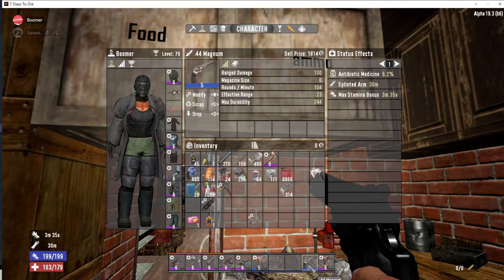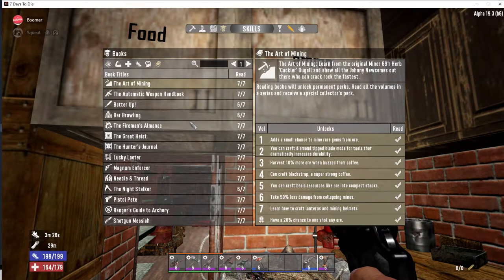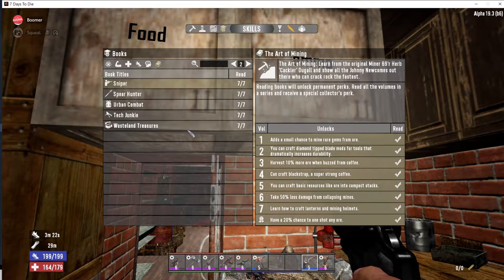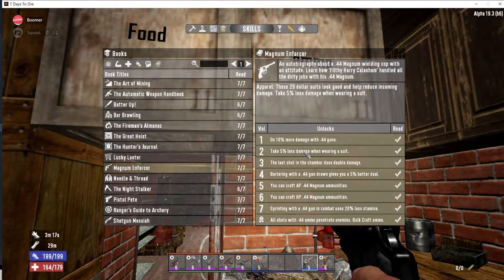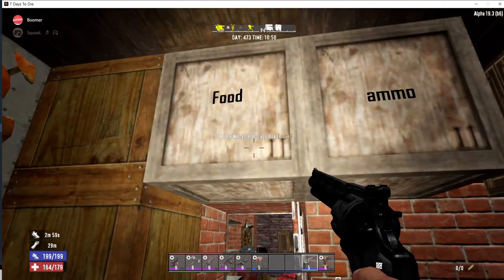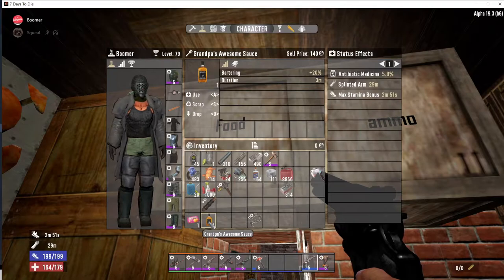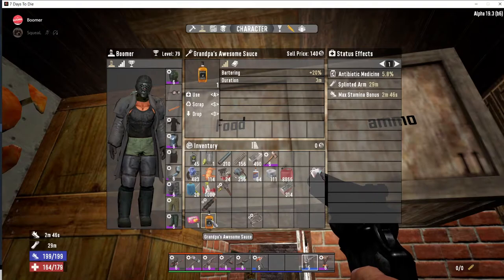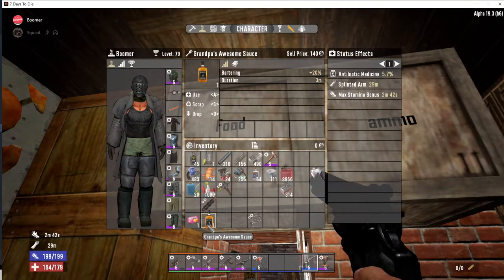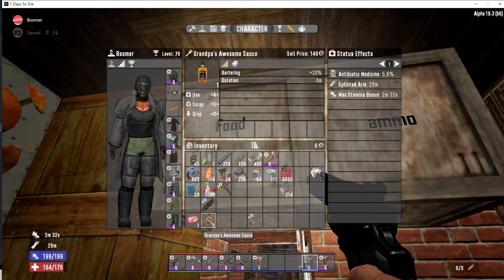Then, when you get a Magnum — you can buy just a tier one early game — if you have the book Magnum Enforcer volume four, it gives 5% better deal when you are holding the Magnum in your hand while selling things. So remember to hold it in your hand if you have that book. And last but not least, there's Grandpa's Awesome Sauce, which you can sometimes buy at a trader, and it gives plus 20% — that's really a lot.